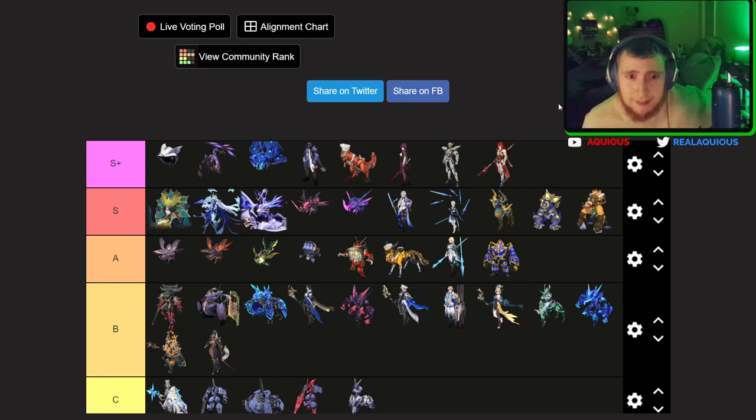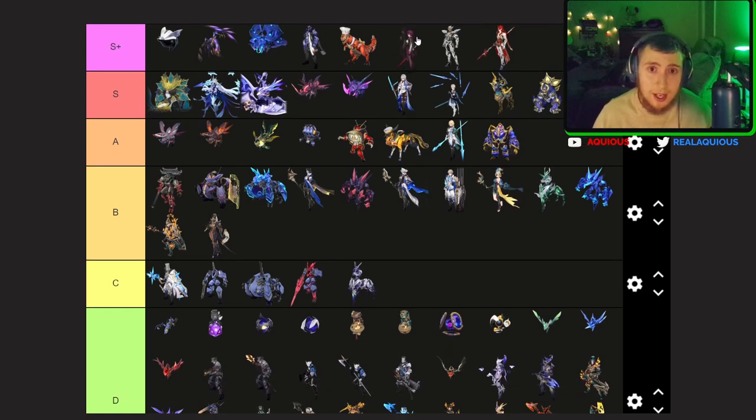And then T-rex with a chef's hat — you're going to tell me T-rex with a chef's hat isn't top five units in the game? Come on. Then Kafka, because her fight is cool. She was in floor 12 of Memory of Chaos once or twice. She's a very challenging fight — she deals a lot of damage both AOE and single target, and she can dominate one of your allies and make them attack their own teammates. I think that's a really cool mechanic.